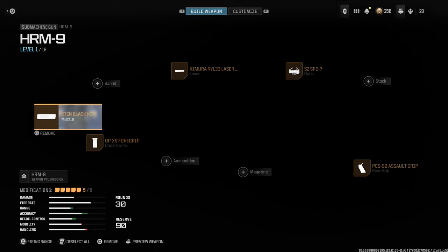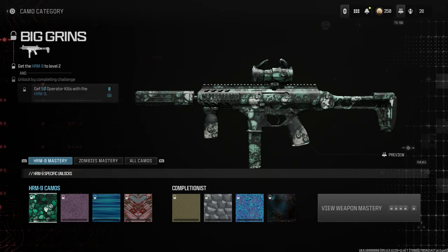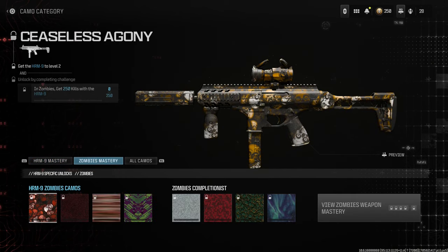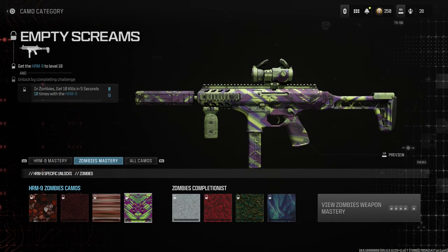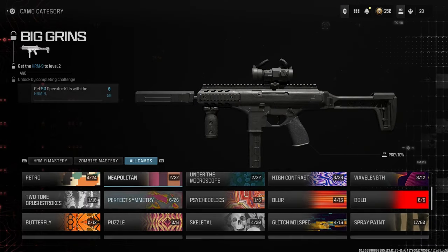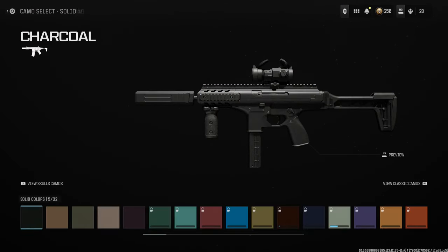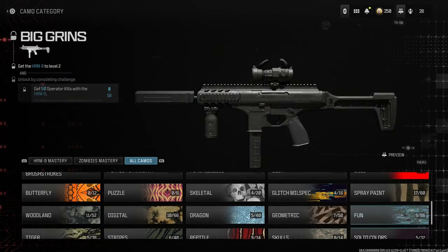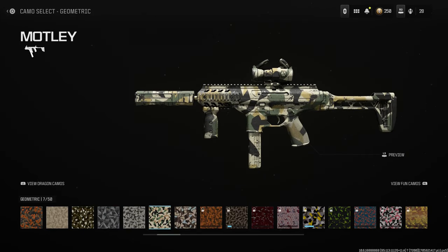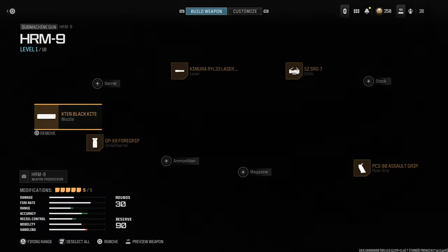Let's go ahead and look at the camos for this weapon. For camouflages, nothing too great, nothing too bad. Zombies camos — again, nothing awesome, but the different camos look nice. The solids look really clean and cover the whole weapon nicely. Some of these geometrics all look really nice on this weapon, so the camos look great overall.